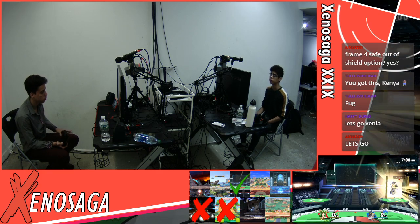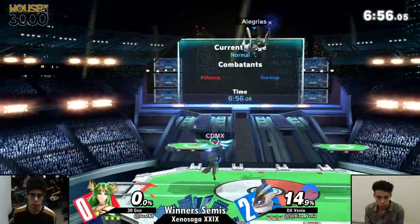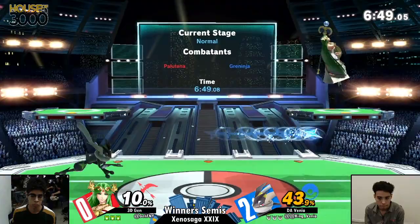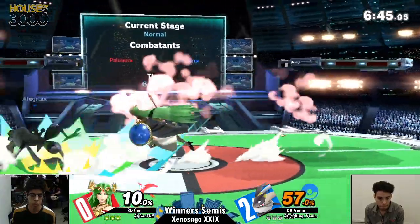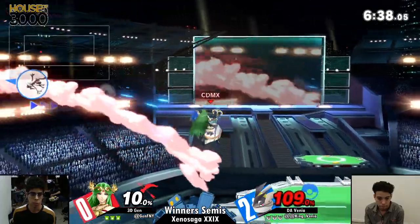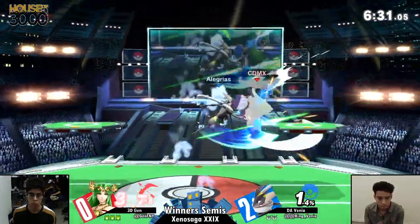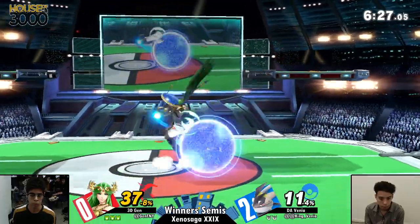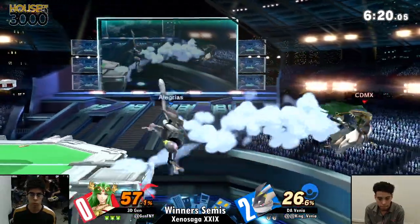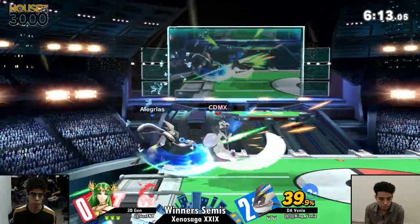Going into Game 3, Jen absolutely has to find a way to close up these stocks a lot earlier, because Venya is able to just get so much extra credit when he dances around him. Jen is either going to have to get those early kills or be more secure in his ledge trapping against Venya. Love that attack chase on that missed tech — Jen is only at 10% but Venya is definitely prone to make a comeback, so this game is still completely up in the air. Spacing that down tilt on shield, but Jen is still able to throw out a neutral air.